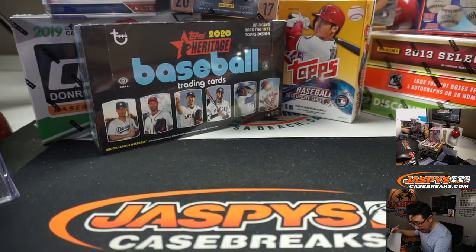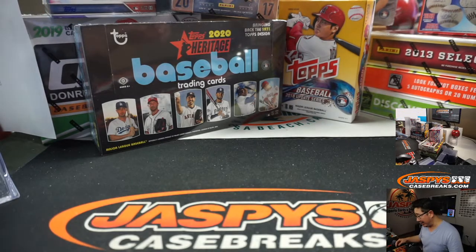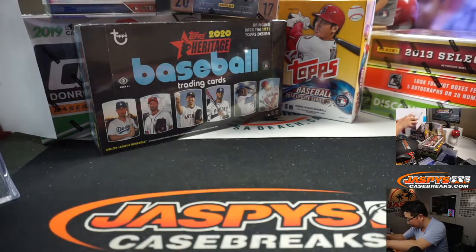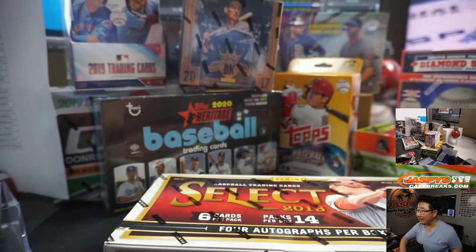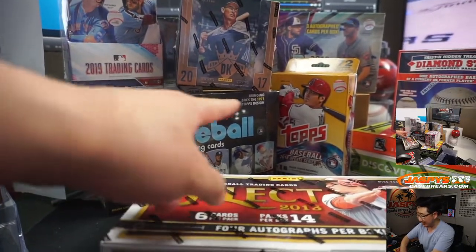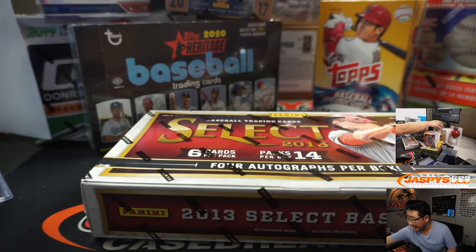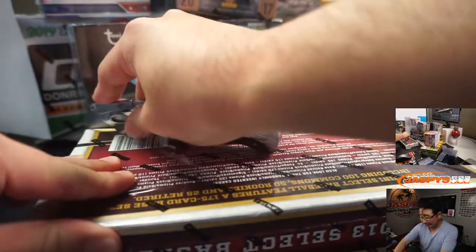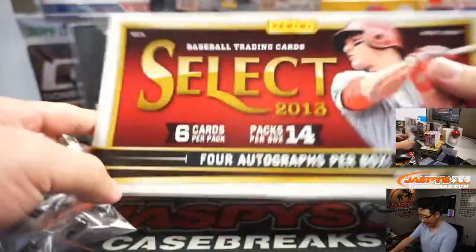Now we have Diane Bailey, DB, in the house - she won that in Transcendent. I guess we'll start with Select, the older one here. There's all 13 boxes hiding back there - there's a Brooklyn box, the Onyx gloves are right over here, there's a Five Star box hiding back there. In Transcendent, Diane got the Lou Gehrig cut auto, one-of-one cut autograph, which was pretty amazing.